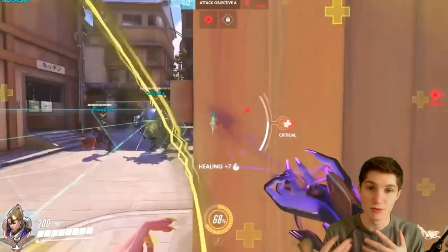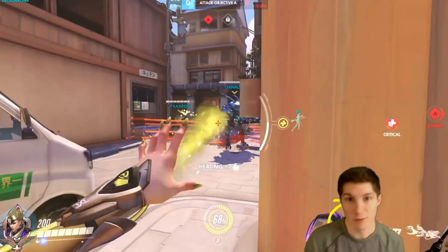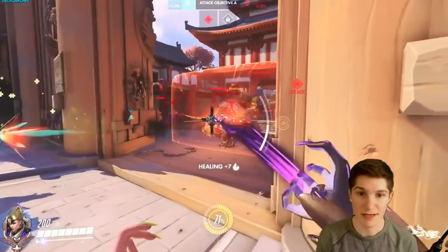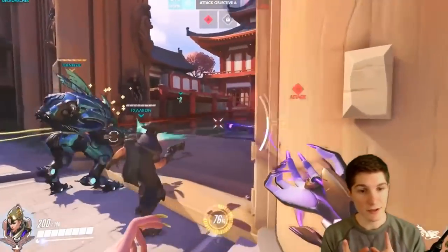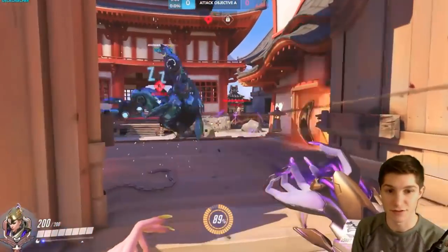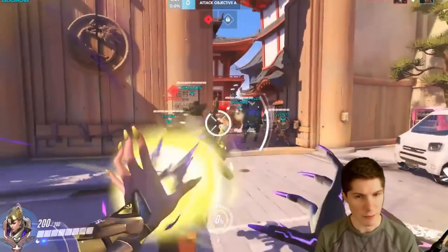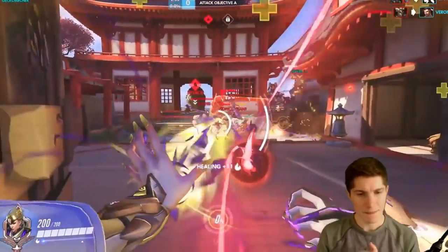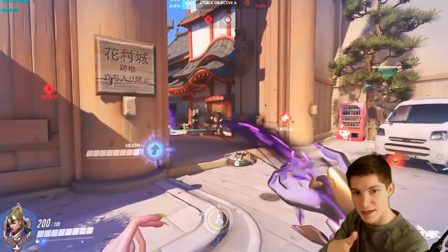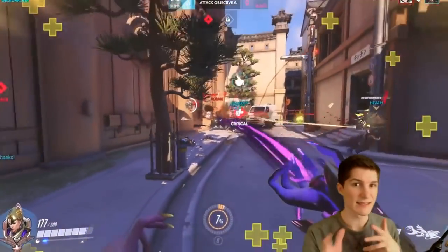With Moira you have to be aggressive. Notice what we haven't used so far — we haven't used our shift ability. If you're playing a hero and you're not using one of the abilities, chances are you're not playing the hero to their fullest potential. You really need to get in there and disrupt things with Moira, and then you can throw your ball backwards to still heal your team. Moira is one of the only supports who can really get in and disrupt that back line. We can see right now that we're really just chilling here — in fact, we popped the ultimate.